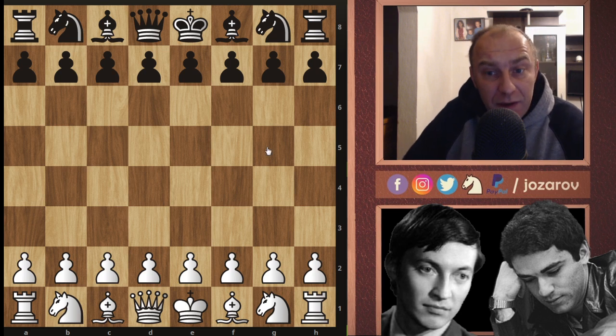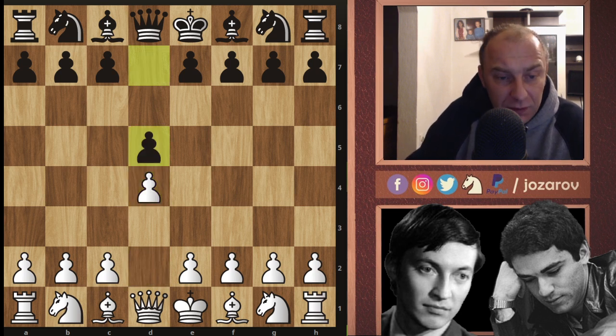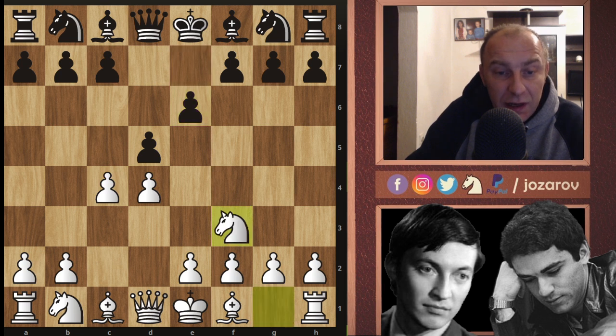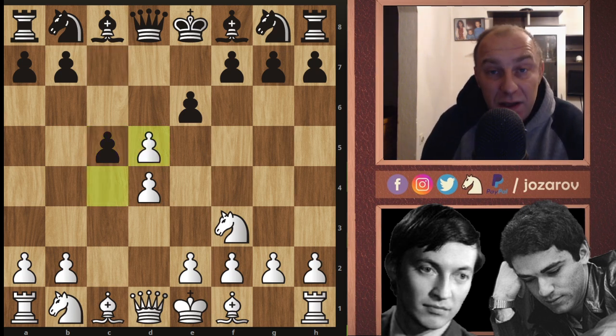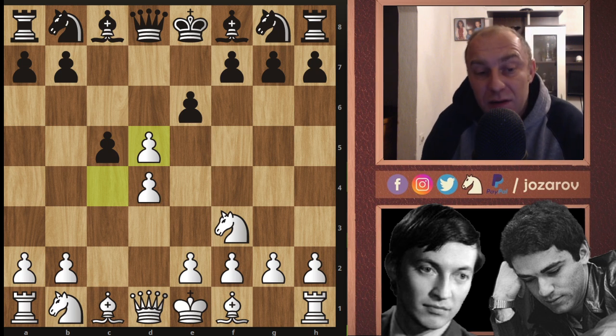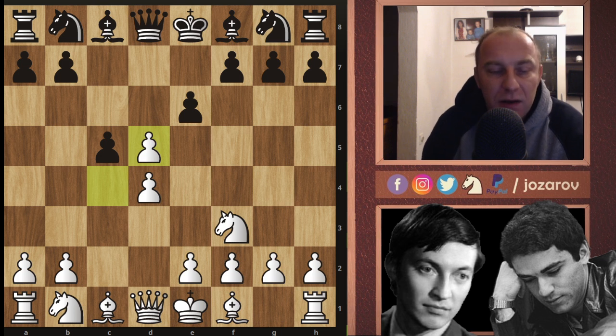Let's check out game nine. This game will again show why they used to call Anatoly Karpov the boa constrictor in chess, because this game shows the great positional skills — how you should apply the basic principles in chess. When you do that, it's really hard for your opponent to find some tactical possibilities. Kasparov tried his Taras defense, which was a very risky choice to get an isolated pawn against such a nice positional player like Karpov.